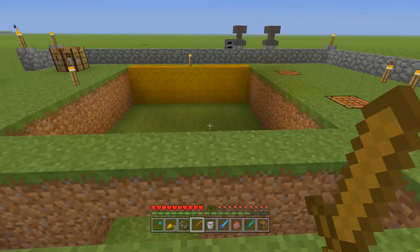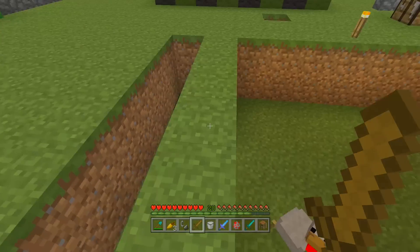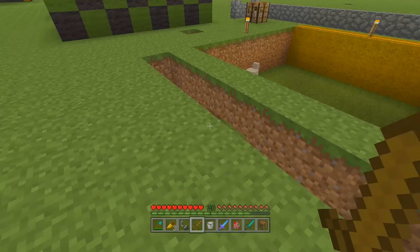Because the regular zombie, although it does quite a bit of damage and takes quite a bit of damage, it does have the disadvantage of being really slow and really easy to kill. The baby zombie kind of fixes that disadvantage — look how it runs almost the same speed as me sprinting, so it's quite dangerous to watch out for.